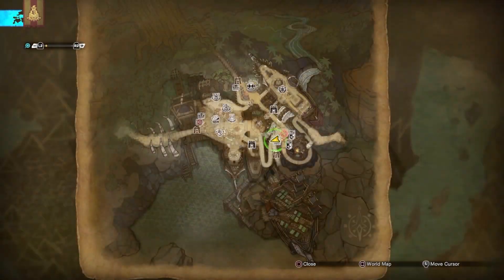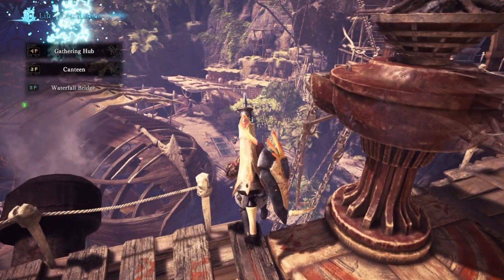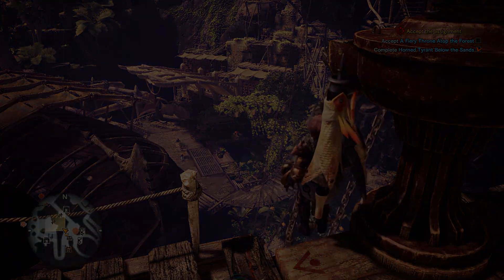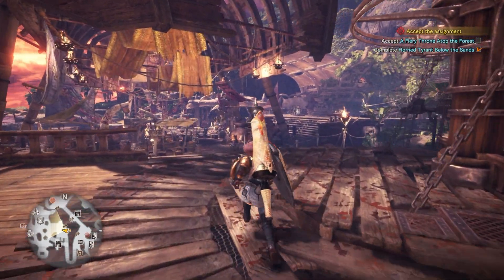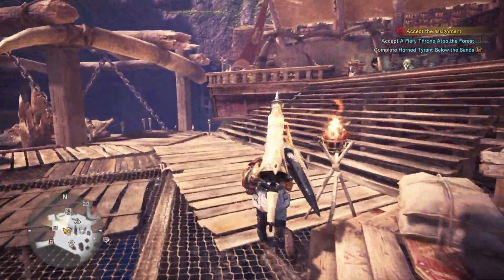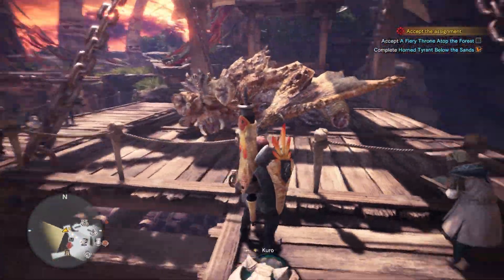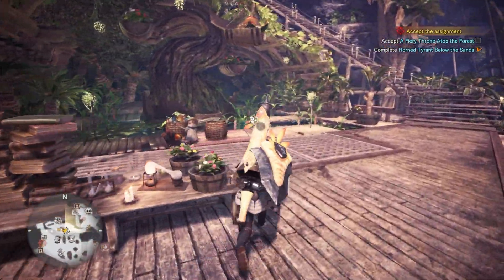What are we gonna do today? We need to go to Coral Highlands - let me check. We need to see the endemic life researcher. As you can see, my defense is 145 without armor skills or anything - that's pretty exciting. We're getting stronger and stronger but so do the monsters. Check out Diablos's captured state - that's awesome. Let's quickly see the ecologist as well.